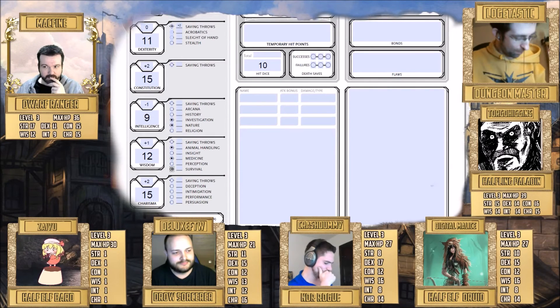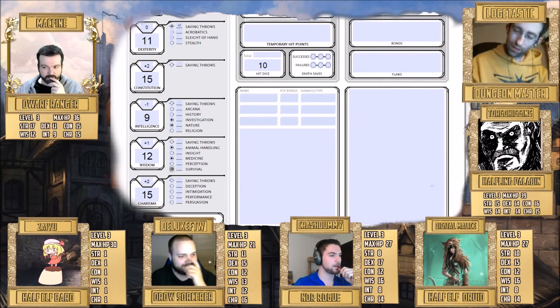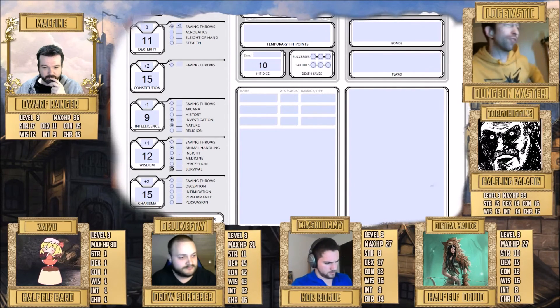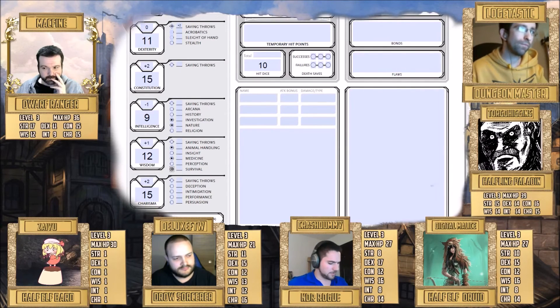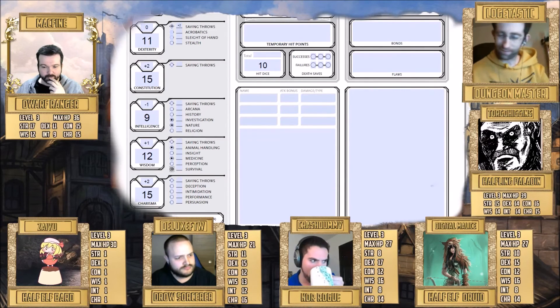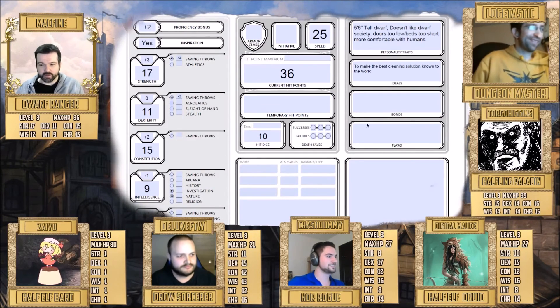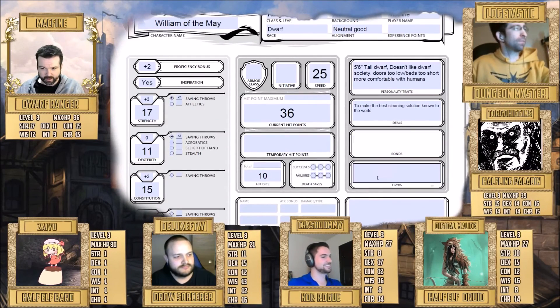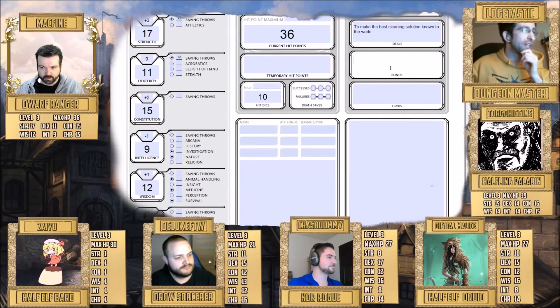Next up, rogue Crash. Rogues get a choice of four skills from their class, plus two from their background and two from race, giving a total of eight skills. Those are: acrobatics, athletics, deception, insight, investigation, perception, sleight of hand, and stealth. Rogues are skill monkeys. Crash is also proficient in alchemy artisan tools from their background.